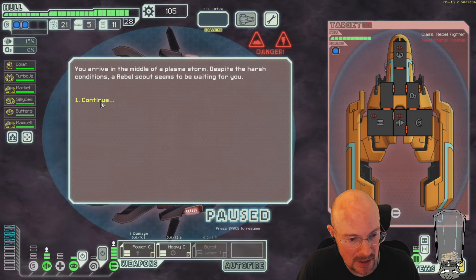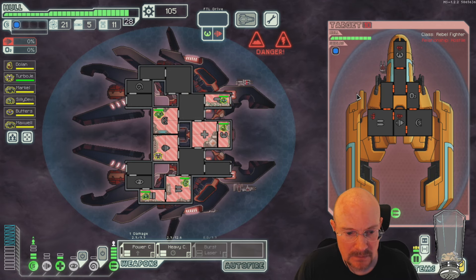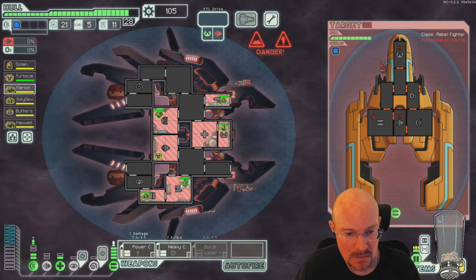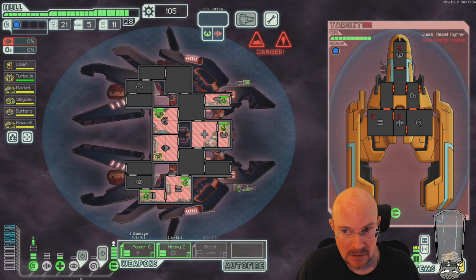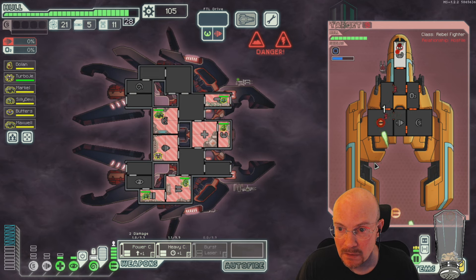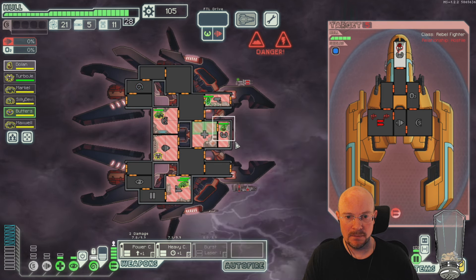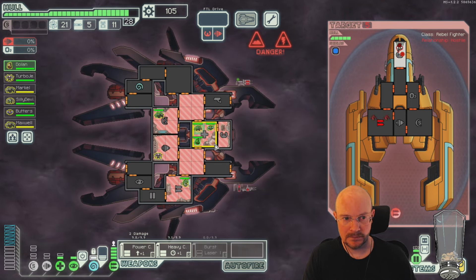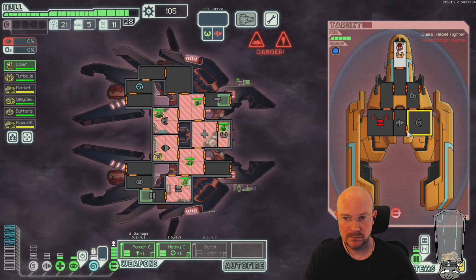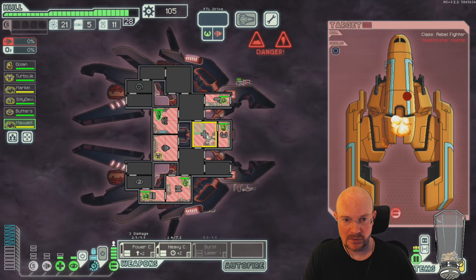Half power is pretty bad for us. Okay, he's only using the mini beam — that's fine. Cut this fire, depower our shields. No weapons allowed. Heal our dudes in the meantime.